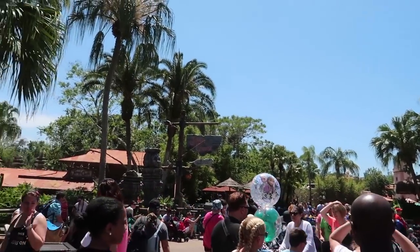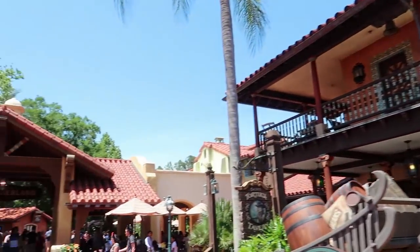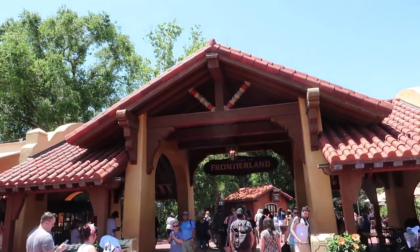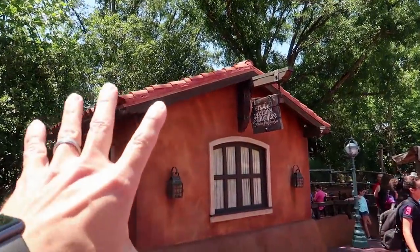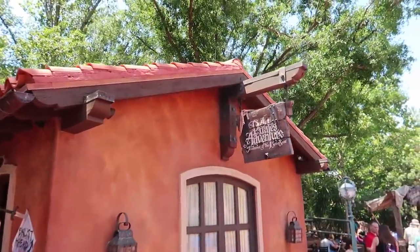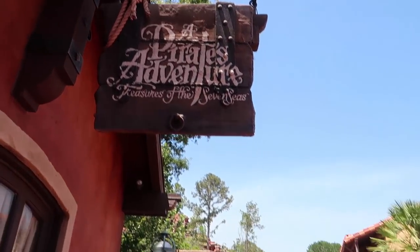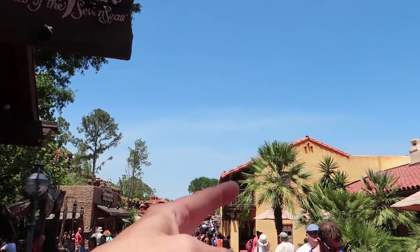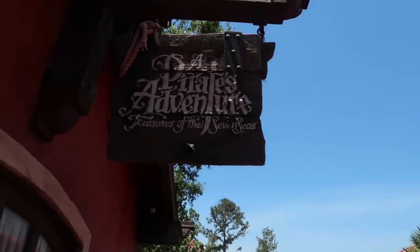We're actually headed to the furthest reaches of Adventureland - past Jungle Cruise, past Pirates, past Tortuga Tavern. There's a sign here that says 'passage to Frontierland' but we're not going into Frontierland. We're going right here to this little building that says 'A Pirate's Adventure: Treasures of the Seven Seas.' I'm excited.